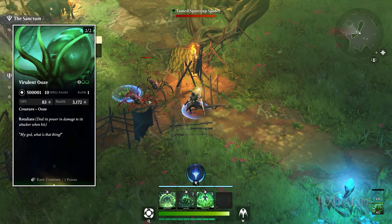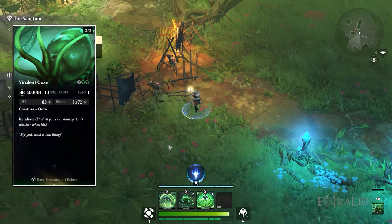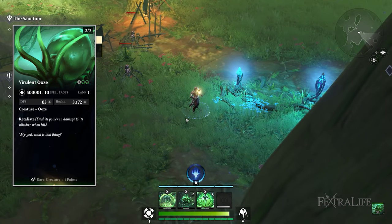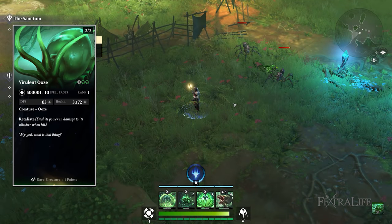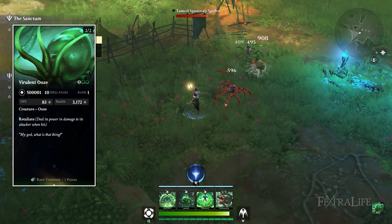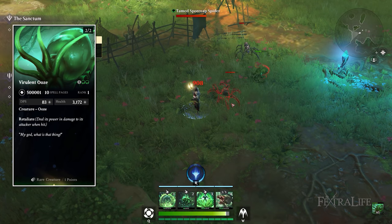Verlin Ooze is an okay creature — I expect it to play more of a role as more ooze creatures enter the game. It's a 2-2 for three mana and it retaliates damage taken back as its power, which is fantastic, but with only one in your deck it doesn't do a whole lot on its own.